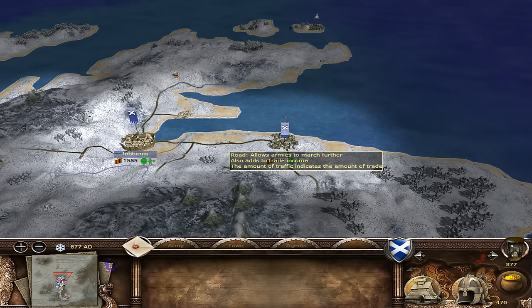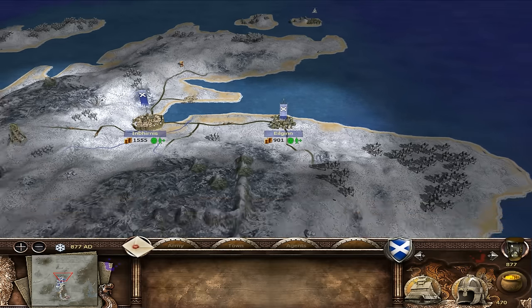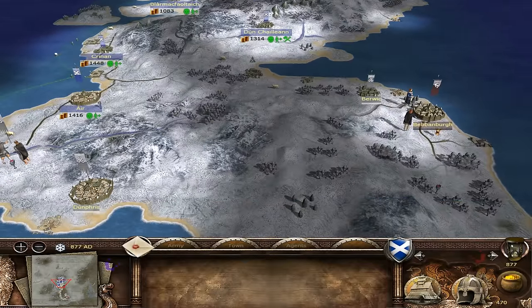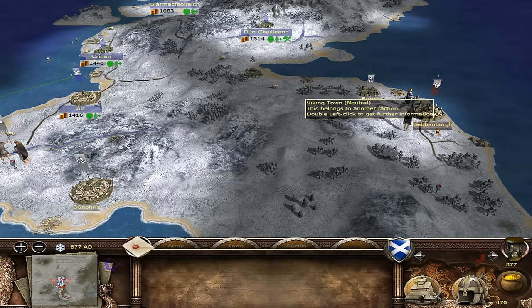We're starting to get that trade moving along now because we are at peace with all of our neighbors. We have an alliance with the Welsh, our fellow Celtic brothers, and the Vikings have accepted a ceasefire - a treaty of peace. We've also got trade with them, which is excellent. That calms the situation down and gives us time to breathe and get organized.